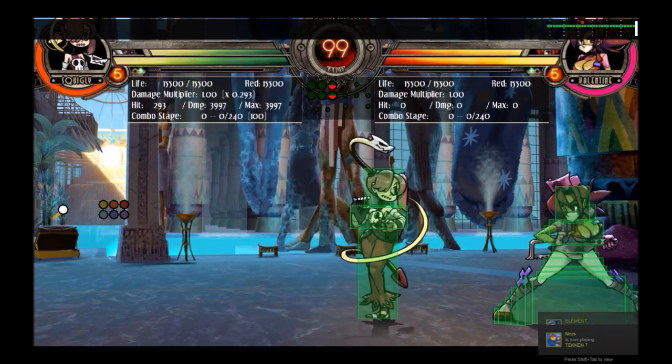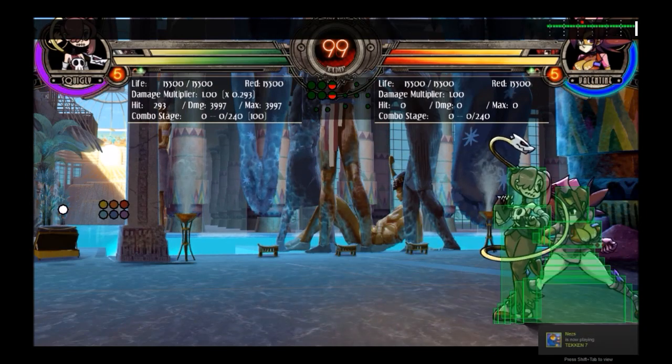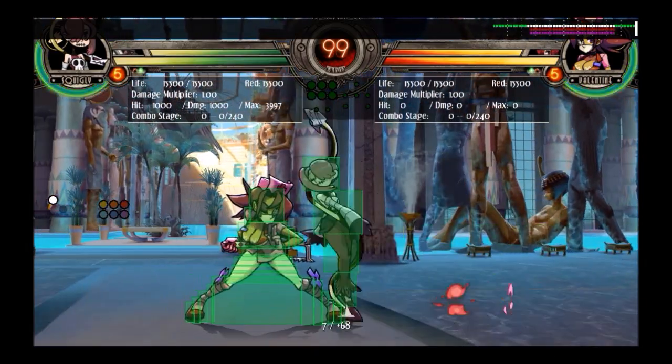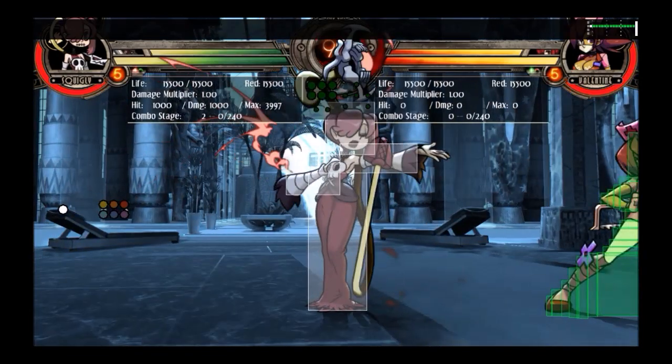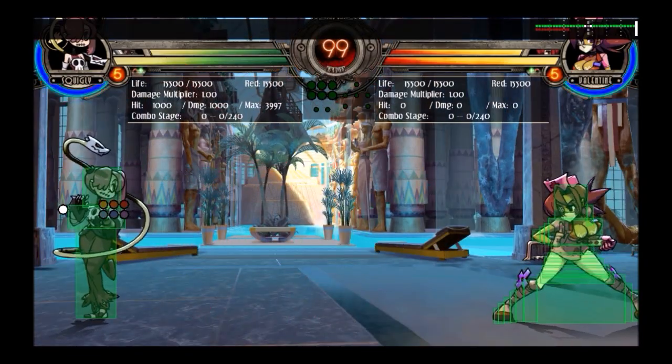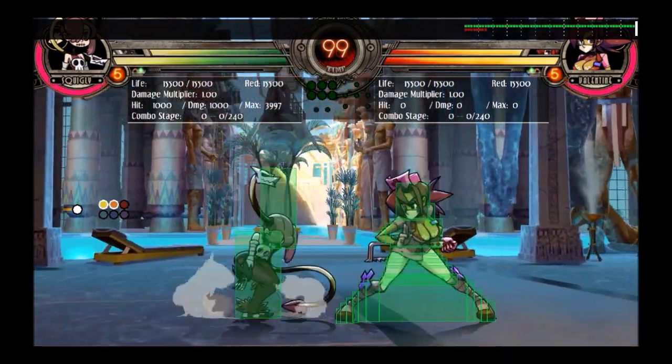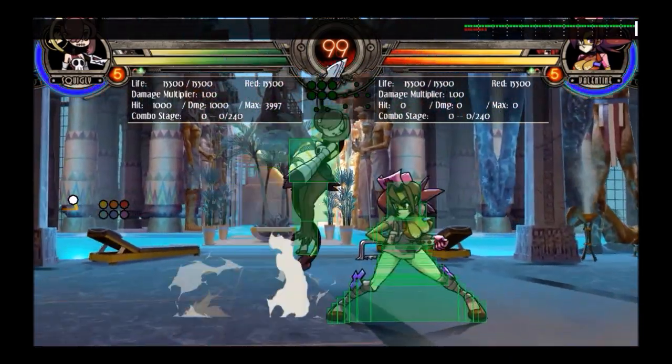The other weakness is that her assists are not that good, so you don't want to pick her as an assist character — except for Center Stage, which is the one assist you might pick Squiggly for because there are some interesting things you can do with it. But as a general rule, Squiggly is not a character you're going to just pick to fit onto a team.